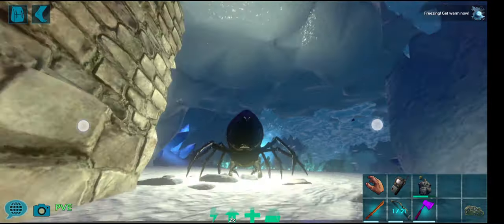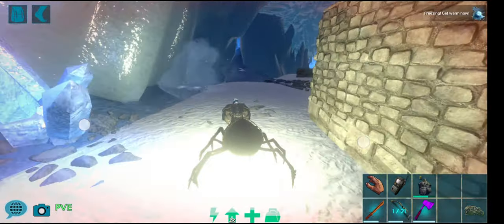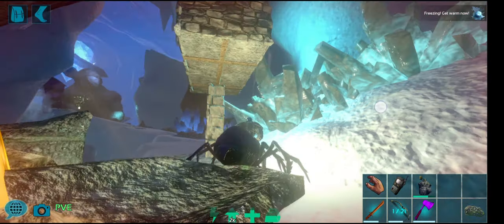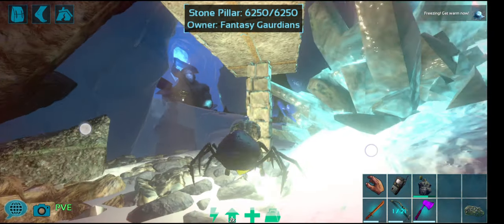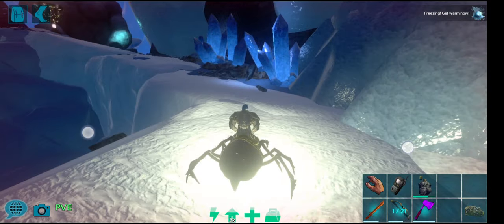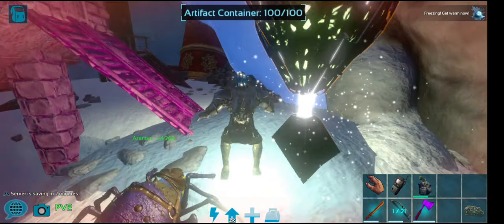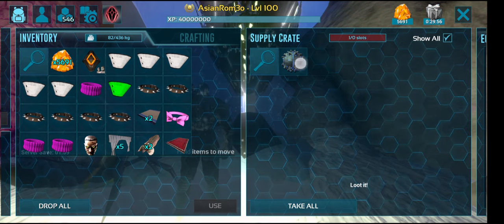Once you hit this stream, it's a good indicator that just around the other side will be the artifact cavern. Here's my build — this is where I put my base so I can fast travel, get the artifact, and tribute pretty quickly. My health is at about half — not too bad.